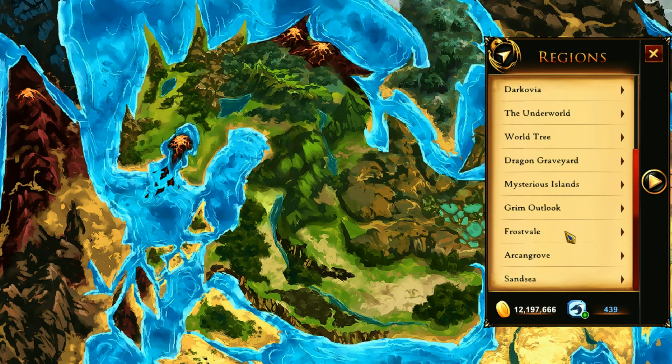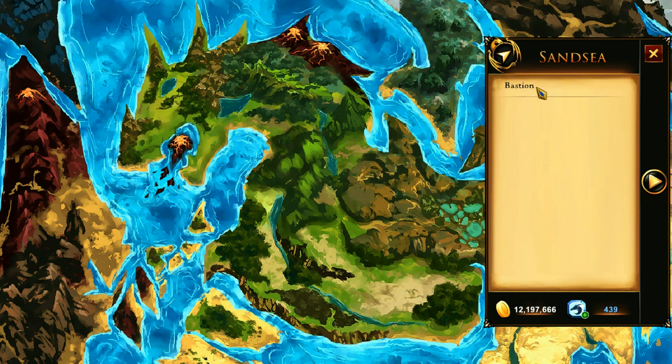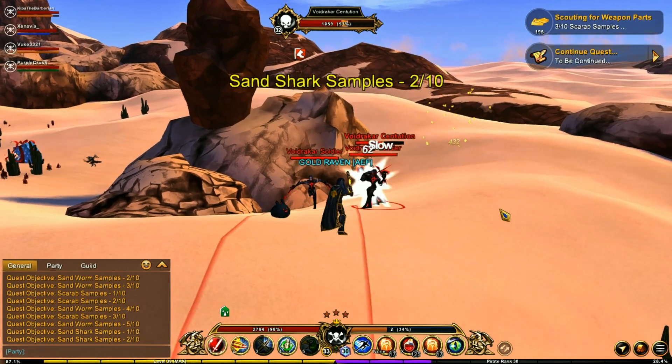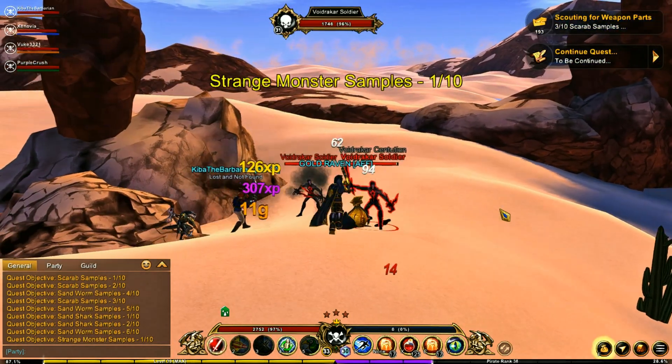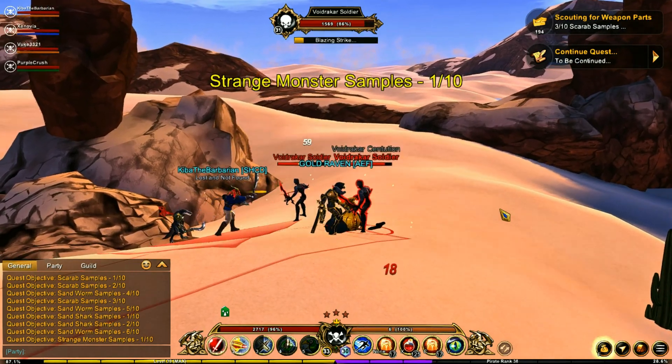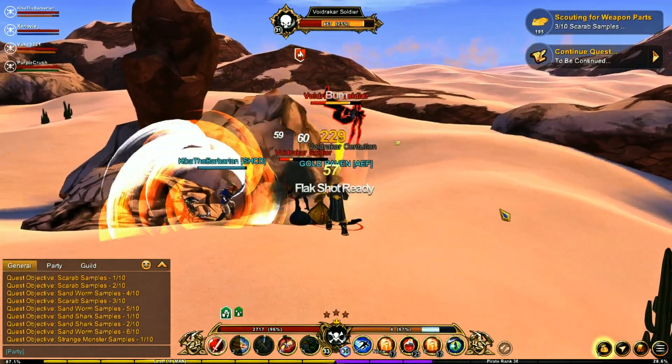Soon as you're done, use the travel menu to head back to Bastion. Big thanks to pundits for giving me tips on this quest. If you have a five-man team, you're going to want to get one person on the sharks, one person on the worms, one person on the scarabs, and two people on the void.